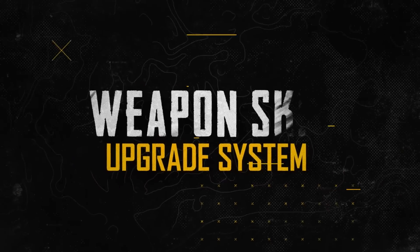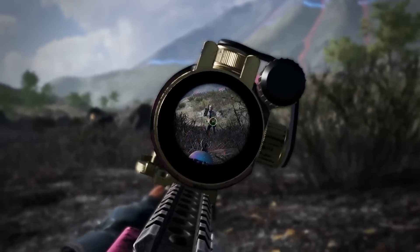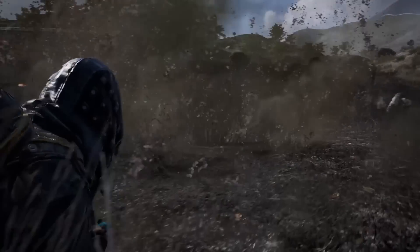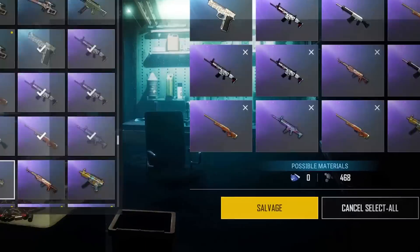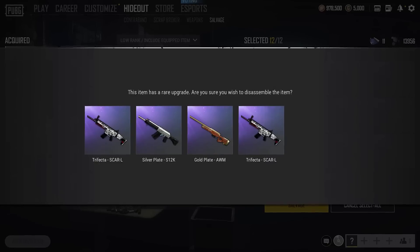Up next, we've added a new way to obtain and improve weapon skins with the Weapon Skin Upgrade System. Every season, we'll update new weapon skins called Progressive Weapons that can be upgraded using components you collect from deconstructing extra skins you have, or by opening contraband crates with G-Coin or BP.